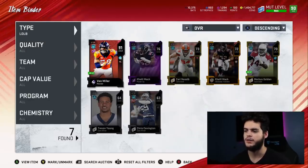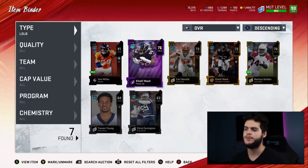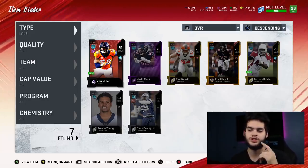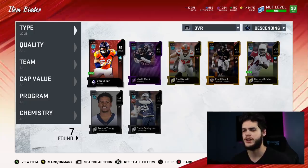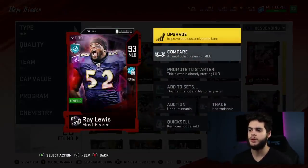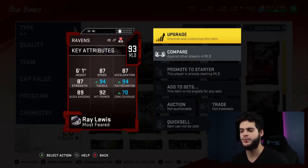At left outside linebacker we got Von Miller. I wanted Khalil Mack but his card was so expensive and he wasn't that much better — basically the same as Von Miller. I'm thinking of picking up a zone linebacker for left outside linebacker next because I never rush my outside linebacker; I only rush the other side which is Lawrence Taylor. So Von Miller is always in zone and he gets cooked all the time. I want something like a Leighton Vander Esch or some kind of zone, more secondary-type linebacker there.